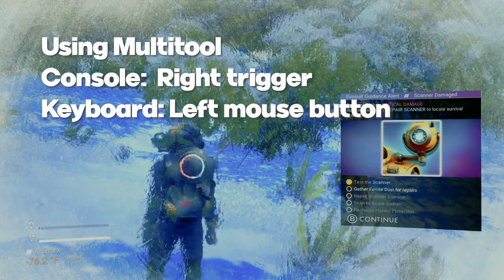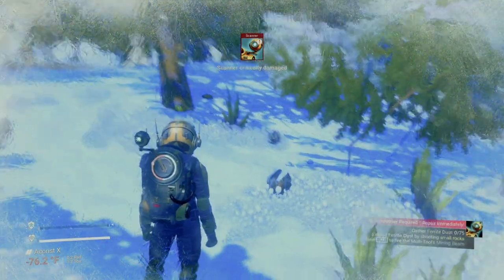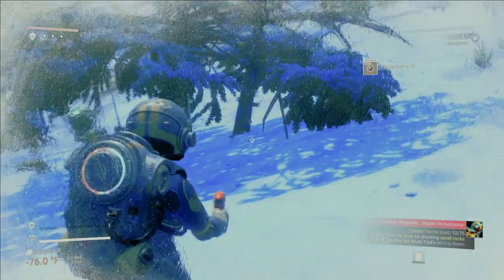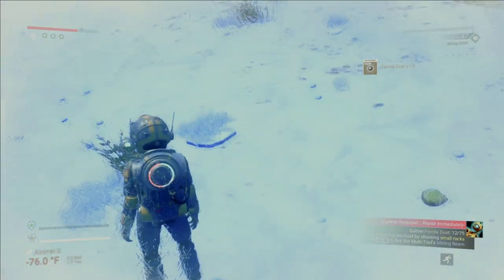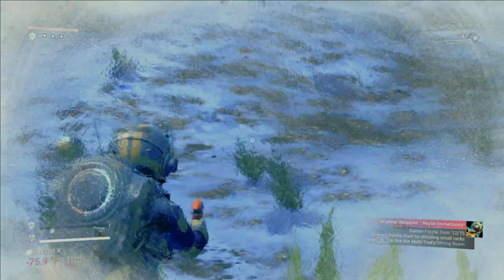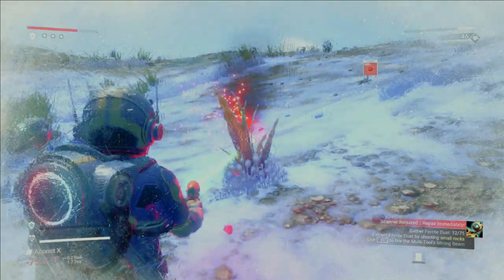You'll be using your multi-tool for this. As the name suggests, the tool provides multiple uses, such as a mining laser, a terrain manipulator, and a variety of weapons you can equip. You can see which one is currently equipped up in the top right corner of the screen — automatically the mining laser, because it's the only one you have at the moment. When you move your cursor on top of an object, if it's mineable, it'll show you what it's made of as far as elements go, and when you mine it, those elements go automatically into your inventory. If you mine plants and trees, you'll get carbon; larger rocks give you pure ferrite; and smaller ones almost always have ferrite dust, which is what we're looking for to repair our scanner.